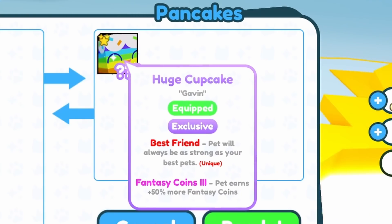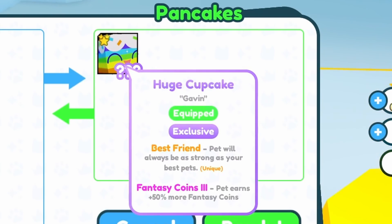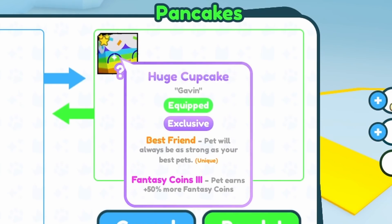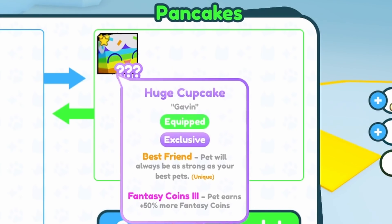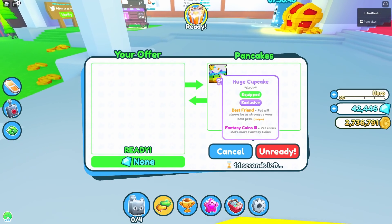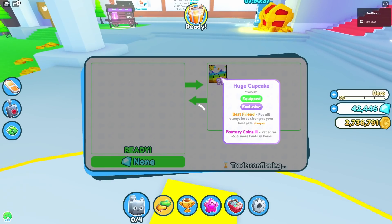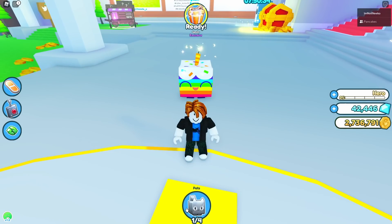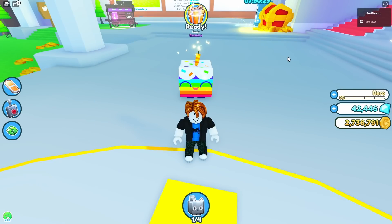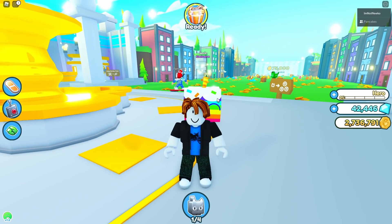The huge cupcake — I cannot see how many exist, I don't know why. But again, this is really rare to get. You have to play for like a total of three hours to even have a chance of getting it, and the chance is already really low. We got the huge cupcake pet! Its name is Gavin. It has the best friend enchant, just like any other huge pet, and it has Fantasy Coins 3. Let's go ahead and go into the trading plaza and get some awesome reactions.